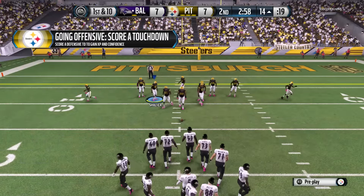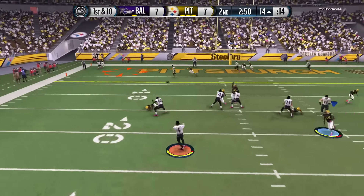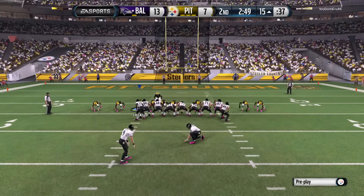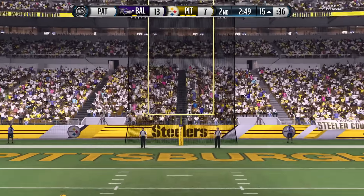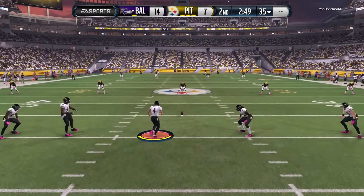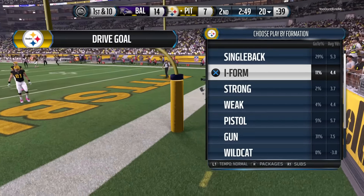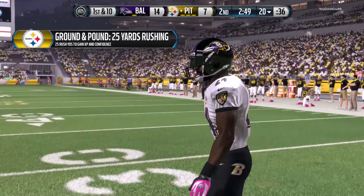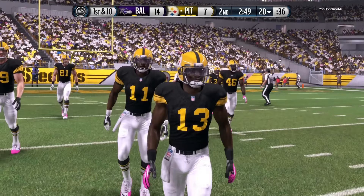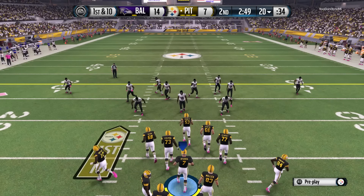In the red zone. First down and ten. Touchdown, Baltimore! That's his first touchdown catch of the season — what a throw by the quarterback. He threw it beautifully, right on target. Touchdown. The Ravens getting ready to kick it away. That's a touchback, and the ball will be spotted at the 20. The Steelers come to the line in a tight game here in the second quarter — the score's 14-7.